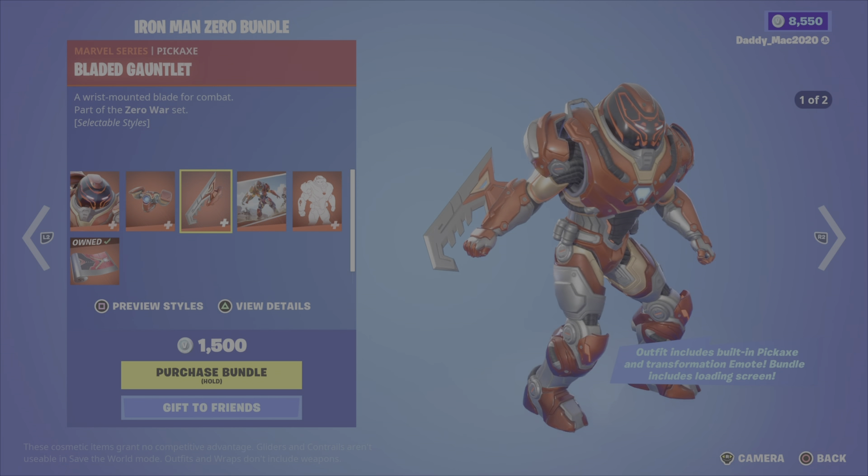Next up, the daily items. We still have the Champion Celebration emote at 300 V-Bucks. The Shadow Ops outfit from Season 1 with two different outfit styles comes with the Prospect back bling with two styles for 1,500 V-Bucks. The Svenja outfit from Chapter 3 Season 4 with four different outfit styles is 800 V-Bucks. We also have the Gold Digger pickaxe from Season 8 for 800 V-Bucks, the Shake It Up emote for 800 V-Bucks from Season 5, the Death Valley pickaxe from Season 1 for 1,500 V-Bucks, and the Sprain emote from Chapter 2 Season 6 for 200 V-Bucks.